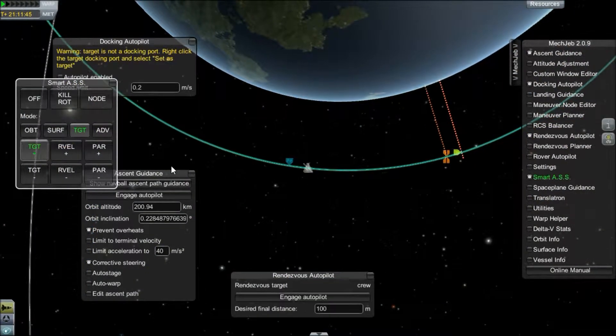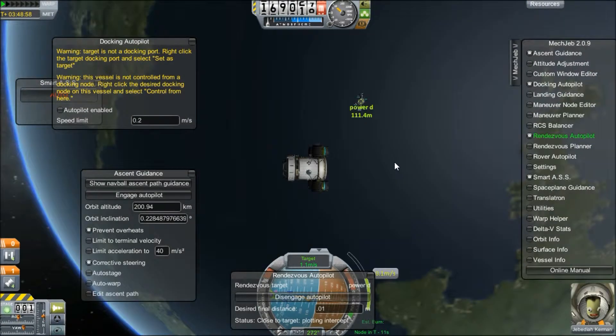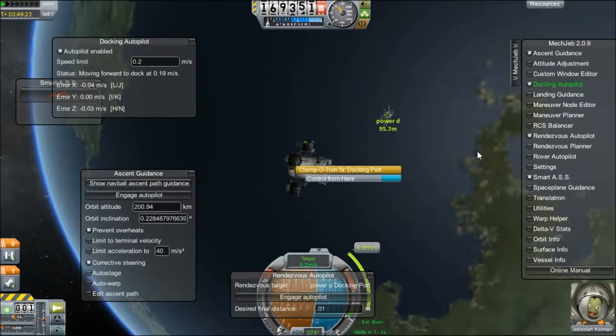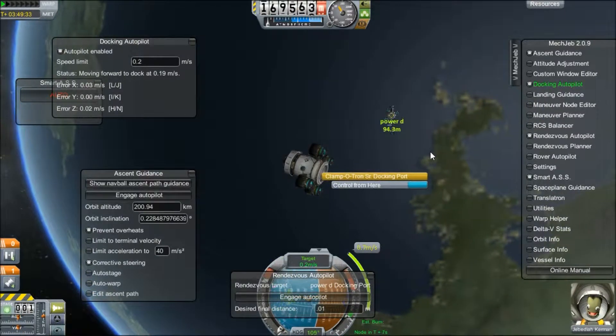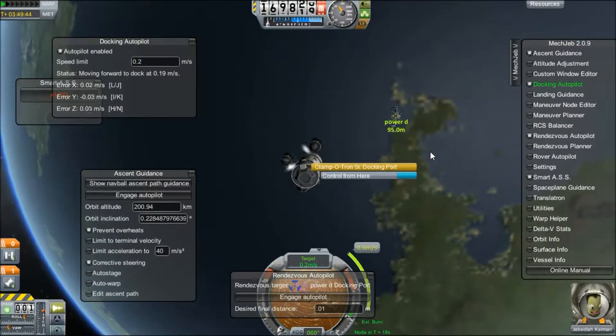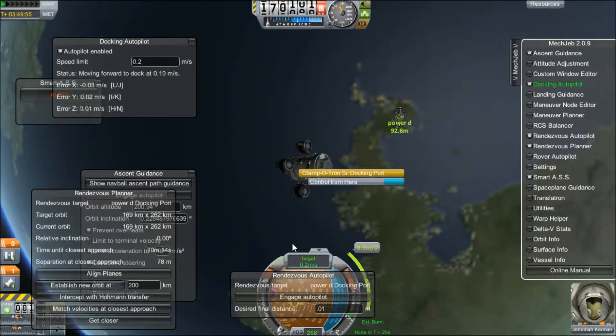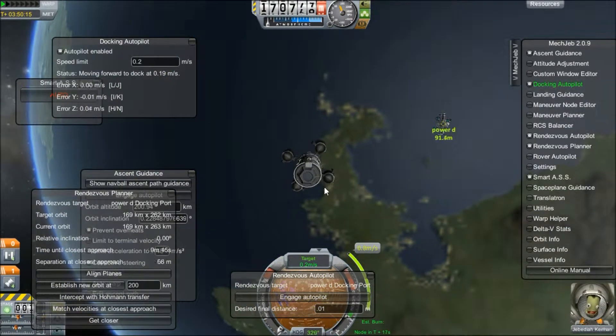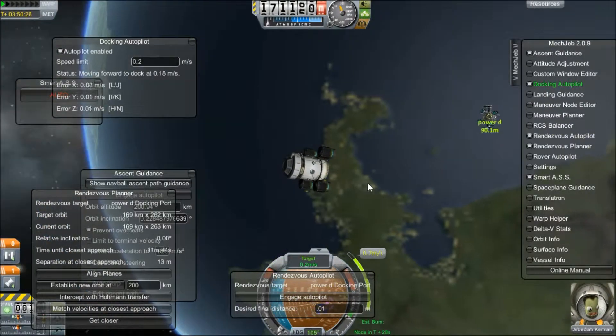Set that as your target and use the Rendezvous Autopilot to get close to it. You're going to want to use a really close distance — 100 meters is still kind of off and leaves too much wiggle room. I set mine for 1 hundredth of a millimeter. Once that's activated, you're going to be set on an automatic path to get as close as possible.